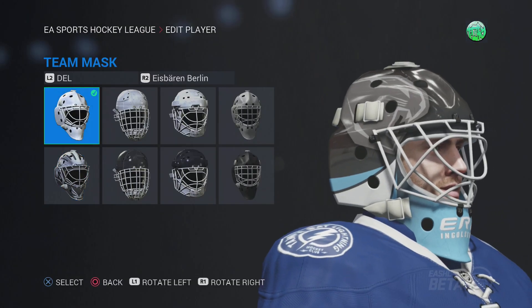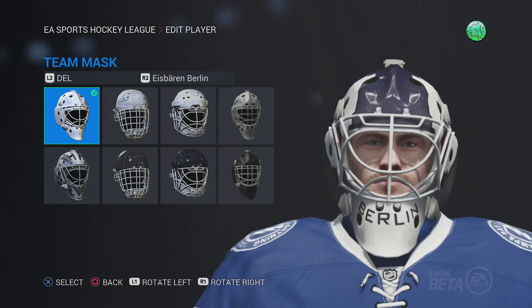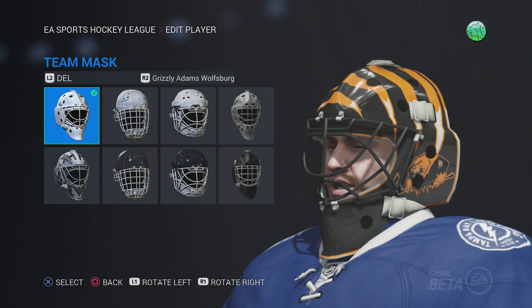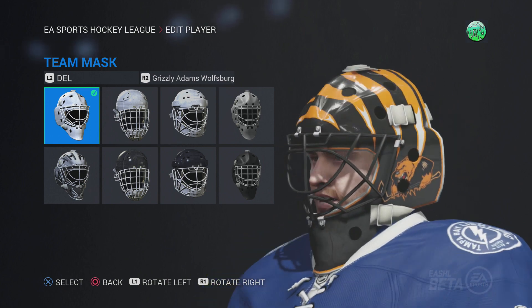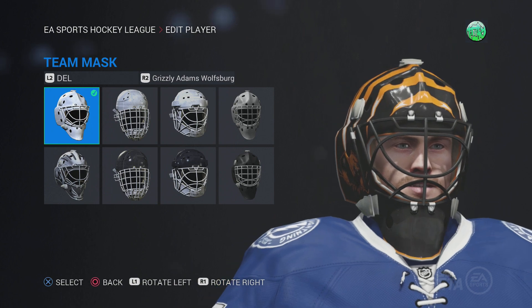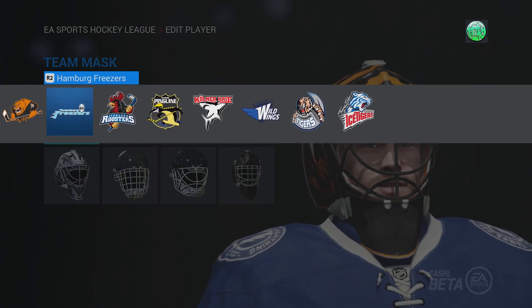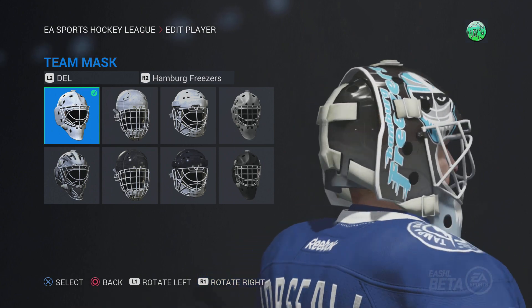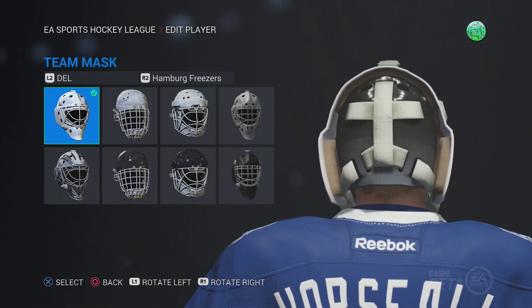Onto Berlin — Berlin's mask, you got the Polar Bears, it's pretty plain and pretty basic. Grizzly Adams Wolfsburg — I like this mask, it's got like the claws at the top. I wish it had something at the bottom, kind of in the chin area — it's kind of lacking something there. Overall it's solid. On the Freezers — this mask is alright, you know it's got the logo at the top, nothing too special to it.